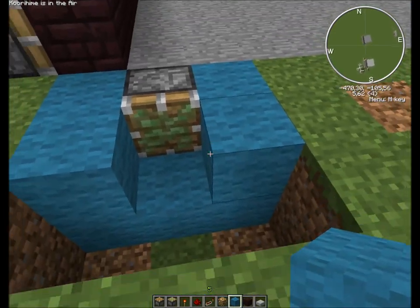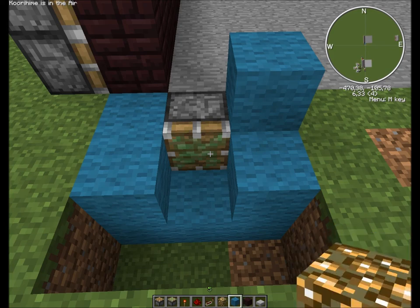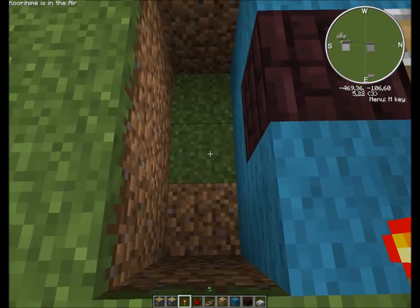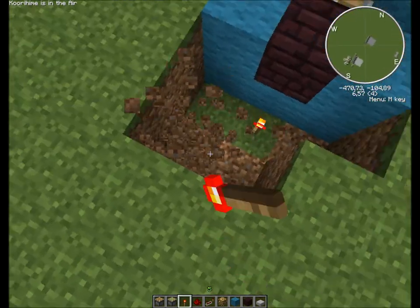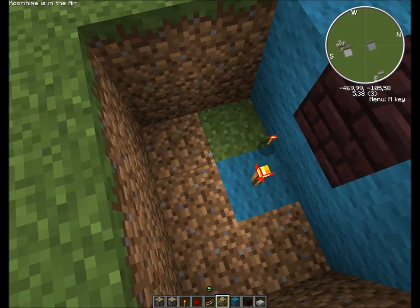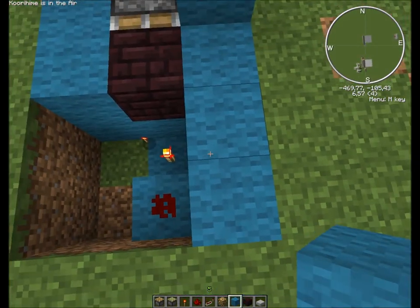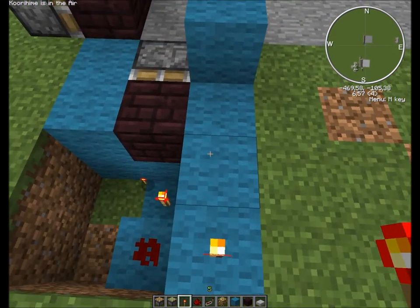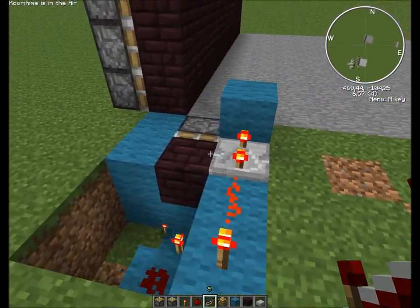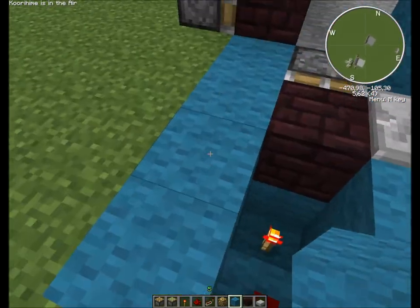So we'll just do this off a wall for now. Make a block here for the bud switch to push, then we place the torch there. We'll do it like this instead — there you go. Then a redstone there, then a torch there, and a redstone there, and a redstone there. Set to max. That should do.